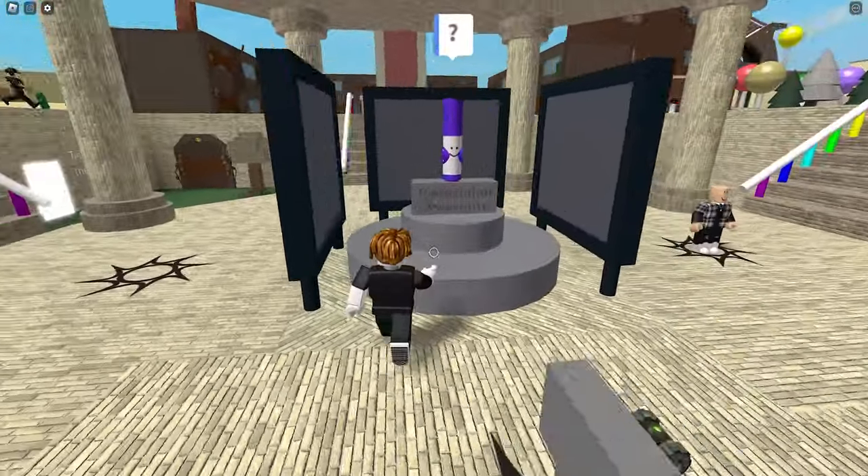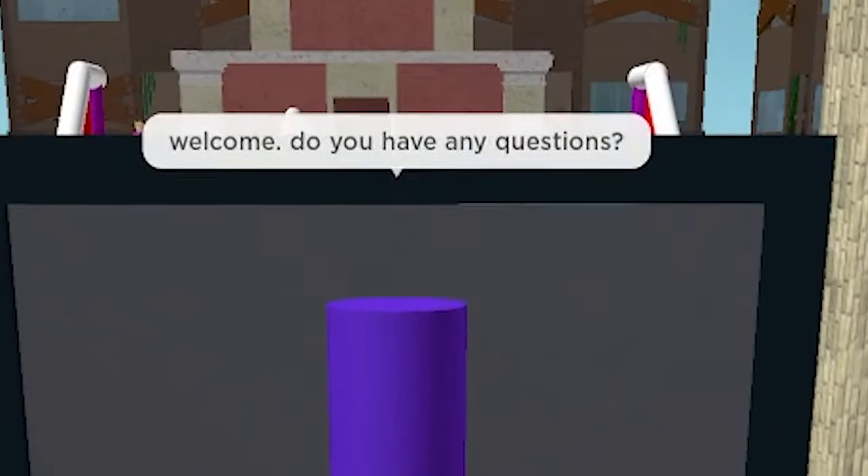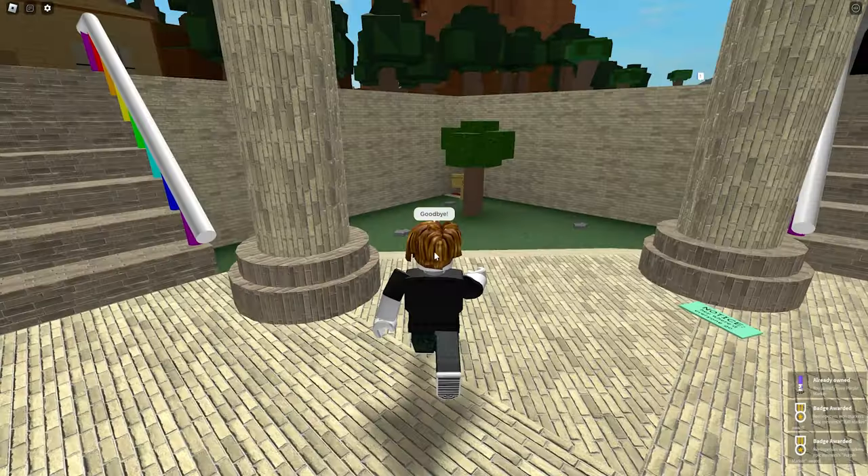Here is a purple marker, which I'm guessing we can collect. And there it is, the purple marker. He's asking me if I don't have any questions. Goodbye. And I have two badges.